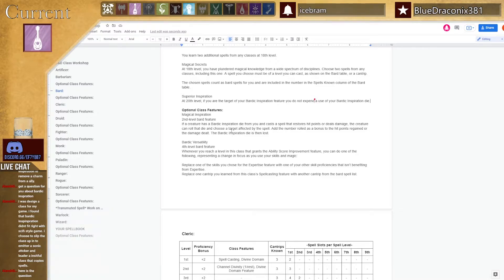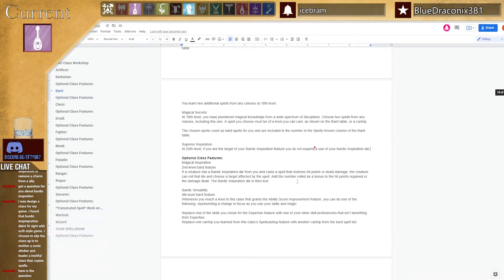You do not spend a use of your Bardic Inspiration die — perfect. Simple, and it makes you even more of a charismatic bastard than you already were. There are optional features too: if someone has an Inspiration die and you cast a spell that restores health, you can roll that die and add it as bonus hit points. When you level the class and get an ASI, you can also change your expertise or a cantrip. Bard is done — that was easier than the Rogue.